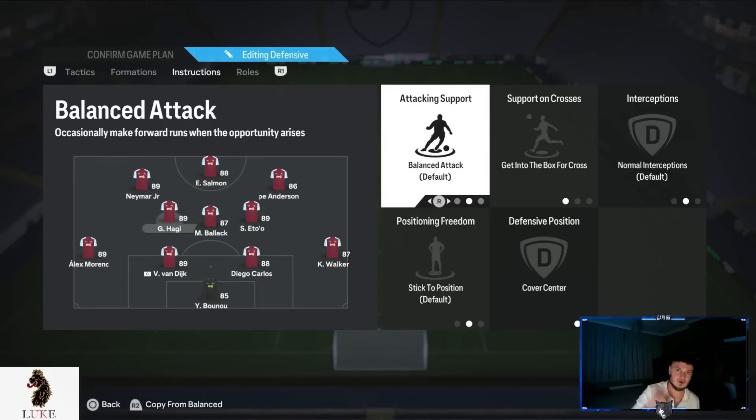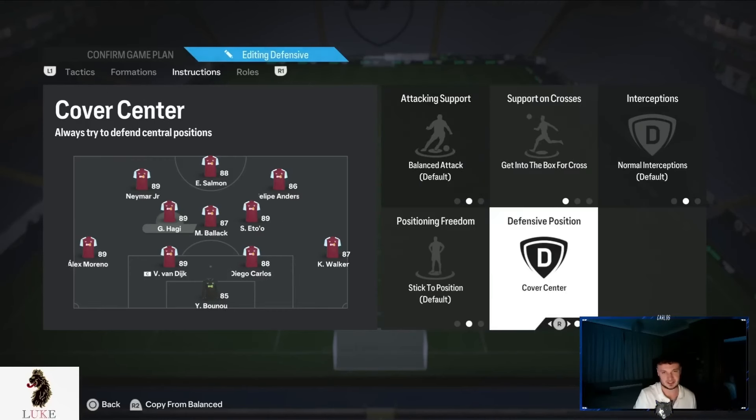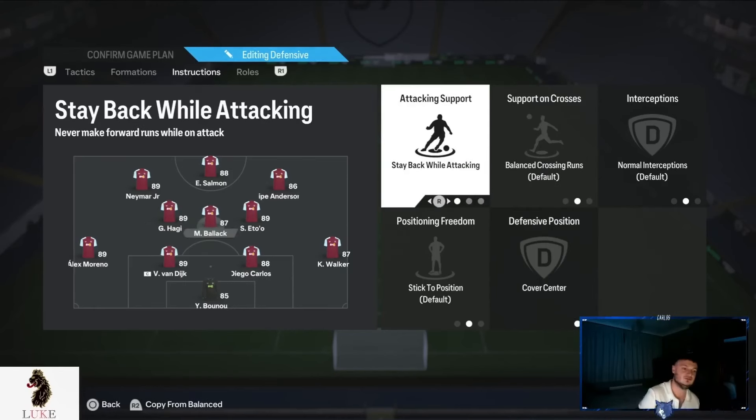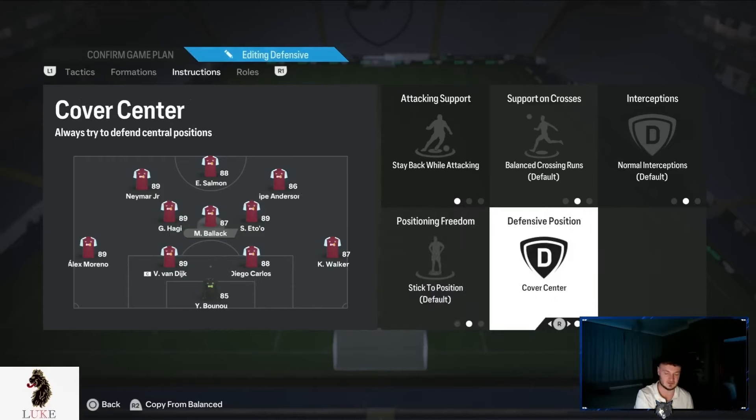The left centre midfielder will be a lot more attacking in terms of creating opportunities, getting into the box and scoring goals. So the left centre midfielder is on balanced attack, getting to the box for cross, and cover centre. You'll notice the left centre midfielder in a 4-3-2-1 gets a lot of goals and assists. The middle centre midfielder — think of him like a traditional number six, like Rodri, Camara, Casemiro — win the ball back and give it to the better players. So: stay back while attacking and cover centre.